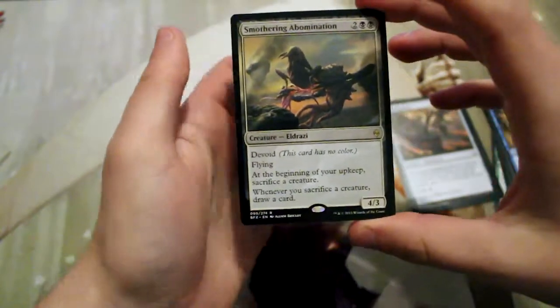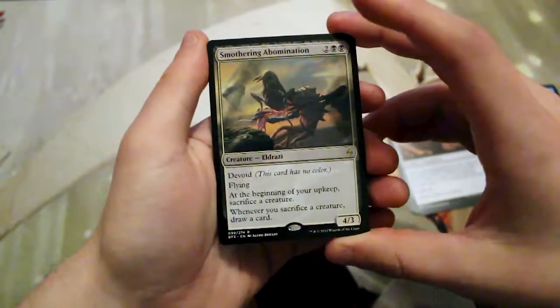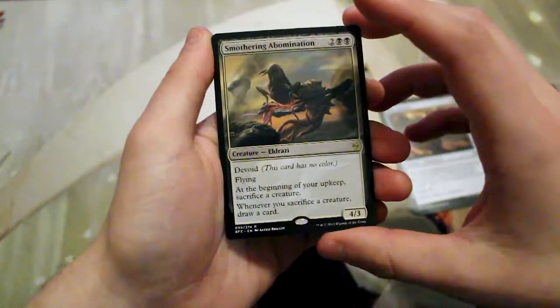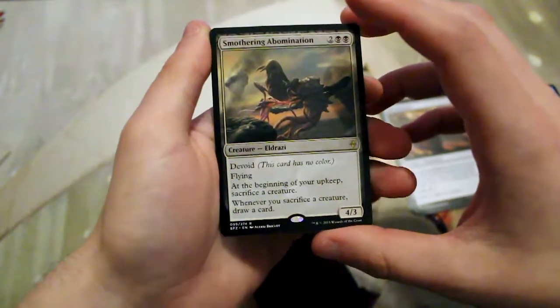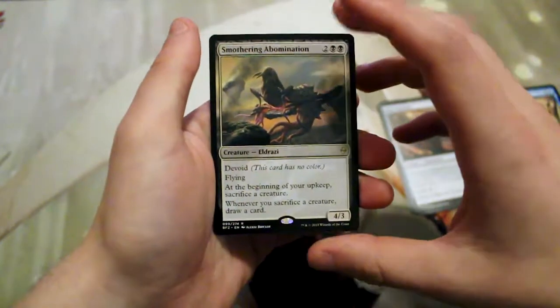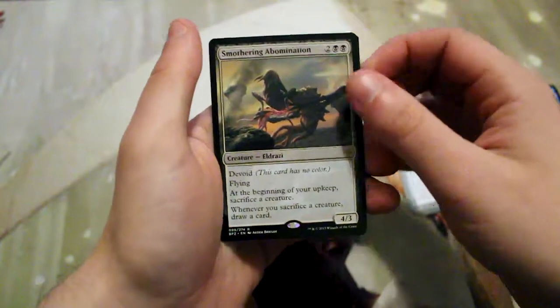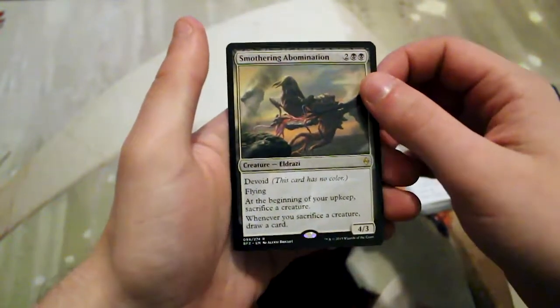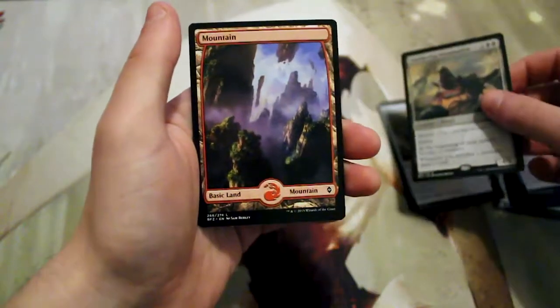Two and two black for a 4/3 Eldrazi creature. It has Devoid, so it has no color. It also has Flying, and at the beginning of your upkeep, sacrifice a creature. Whenever you sacrifice a creature, you are able to draw a card. It seems interesting. I feel like it wouldn't be a bad limited card. Obviously in Constructed I don't think it saw any play, but it is very, very good in limited.